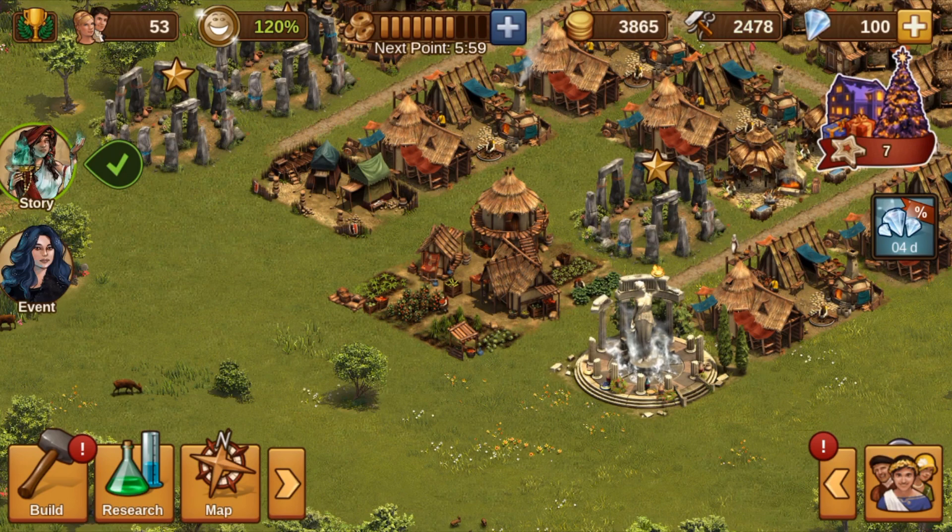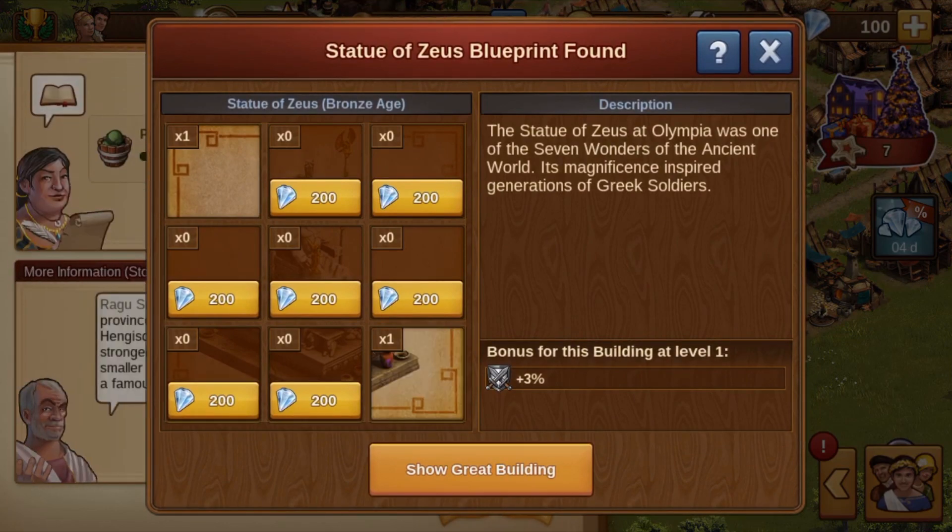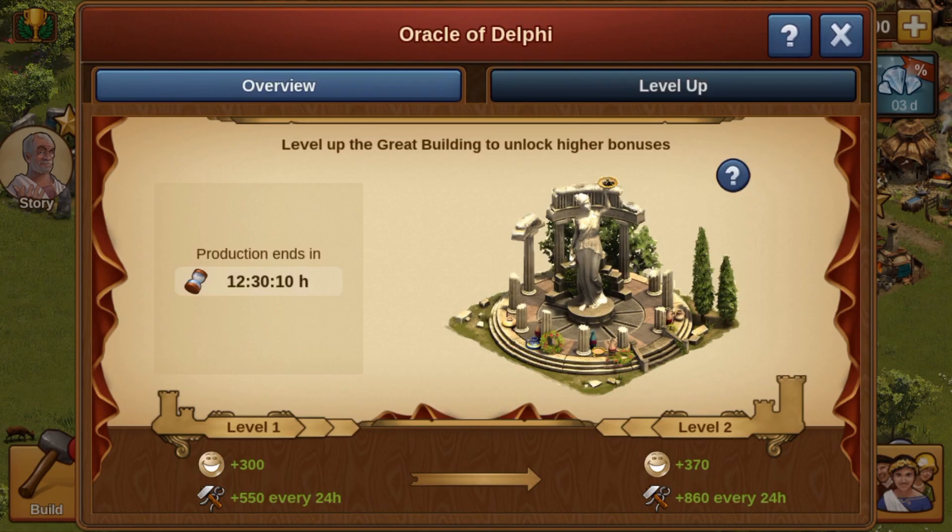As a quest reward, we get another blueprint for the coveted Statue of Zeus. As nice as the building looks, I plan to demolish it as soon as the space is needed urgently. Until then, the building will remain standing without being further expanded.